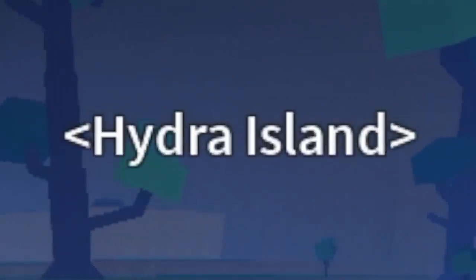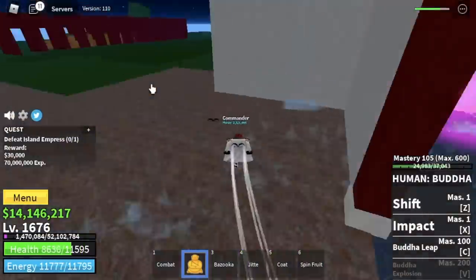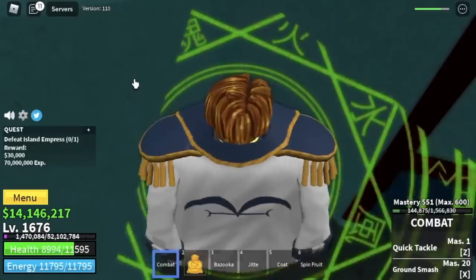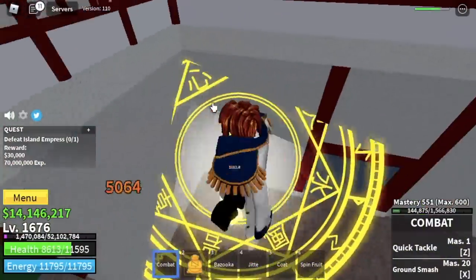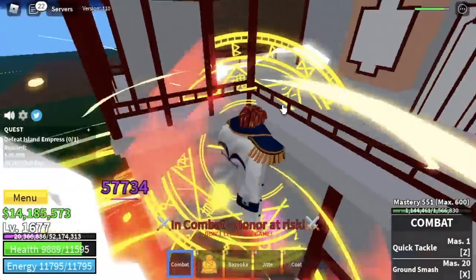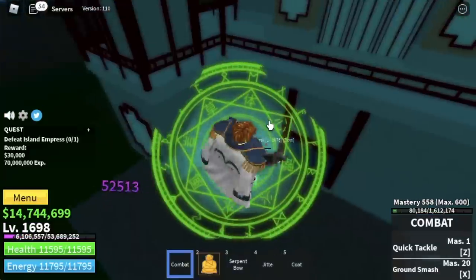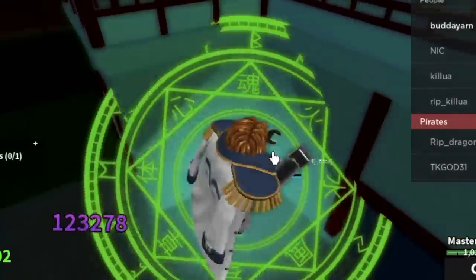Next area, the Hydra Island. We're gonna go straight to the Island Empress. We're gonna do wall strat here — lure her here. Use your Z skill and left clicks. You're gonna do server hop. Check that damage — alright, very easy to grind. Again, watch out for bounty hunters. You're gonna server hop here until you reach level 1750.